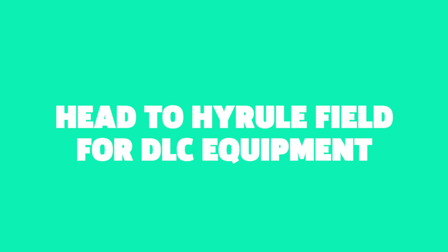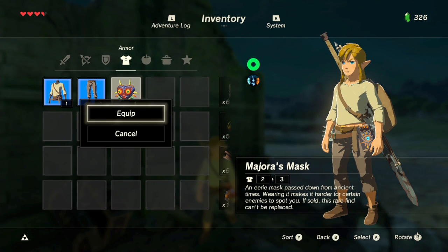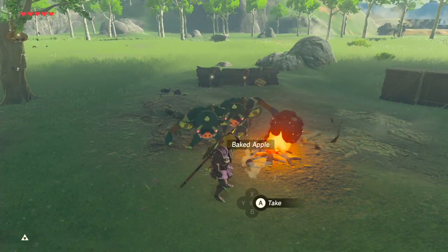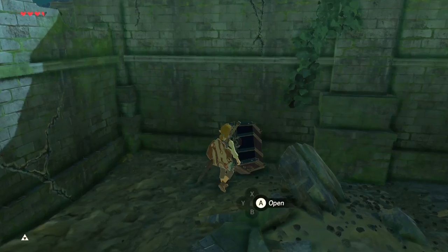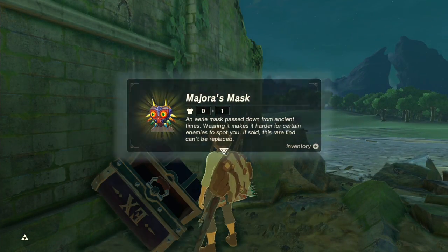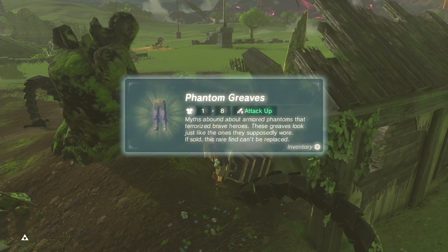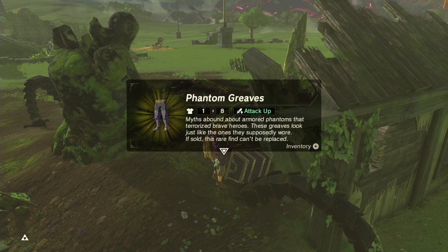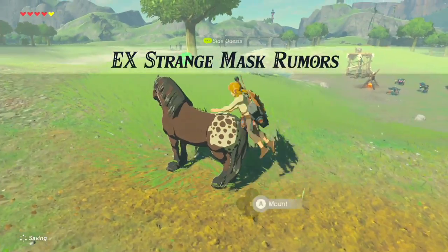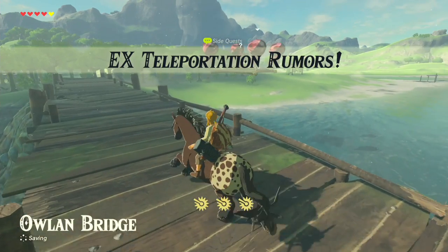Tip number six: head to Hyrule Field for DLC equipment. Given that enemies are super tough now, why not make a beeline for Majora's Mask, one of the new pieces of gear in this DLC, to make it easier to walk amongst monsters without raising their ire. Look to the EX Treasure Ancient Mask side quest to decipher its location. And while you're at it, be sure to go for the EX Treasure Phantasma side quest as well — the Phantom Armor you earn carries a defense rating of eight, which is far better than any other armor you can find early on. Note that you first need to leave the Great Plateau and encounter a loading screen before these quests unlock. An easy way to trigger a loading screen is by fast traveling to a shrine or tower.